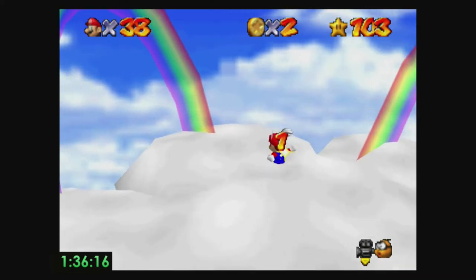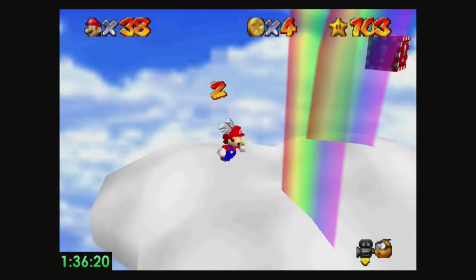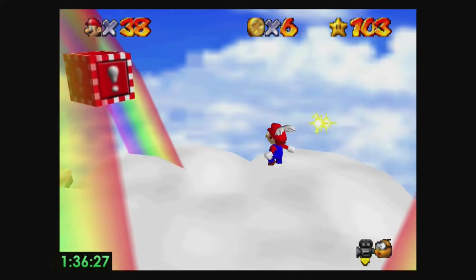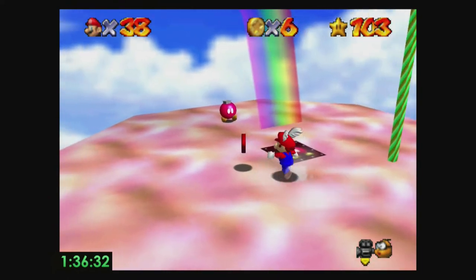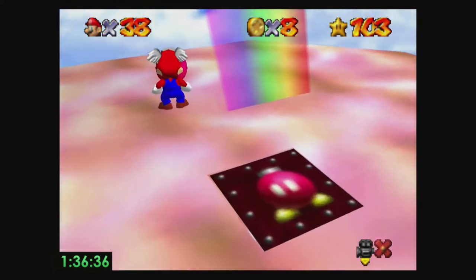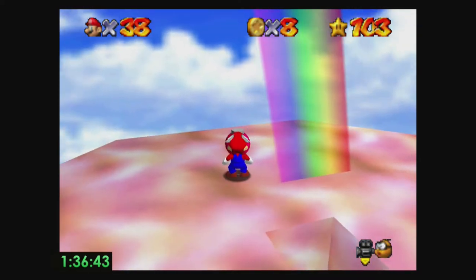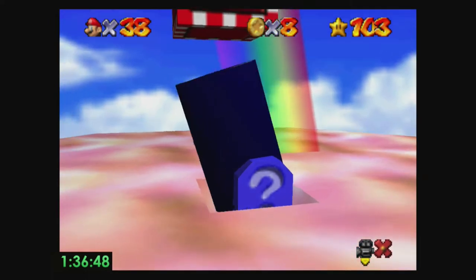You may be wondering why I'm doing such safe strats — it's just because Tippy can be really difficult. Having to do loads of hard strats and movement can put a lot of pressure on yourself, especially in 120 star, being such a long category. By the time you get to this point in the run, you've been playing for like an hour and a half. I wanted to show you that you could actually still get a really fast Tippy with really easy movement.